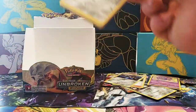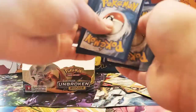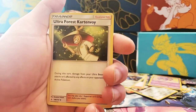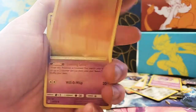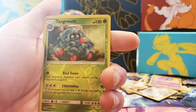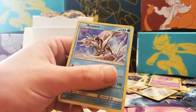Alright, last pack! Maybe we will have good luck. Ultra Forest, Golbat, Metapod, Aeron, Sandshrew, Ghastly, Tangela, Venonet, Reverse Holographic Rare Tangrowth, and ooh — a Holographic Kirum. So that's cool, that's a new card.